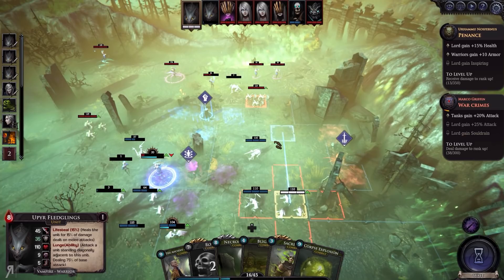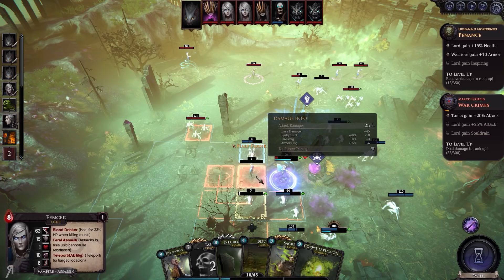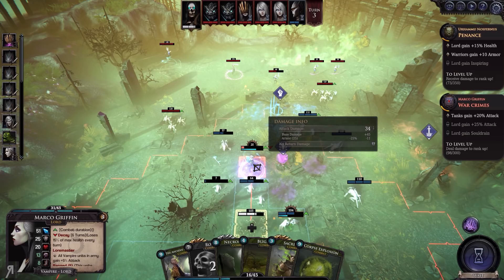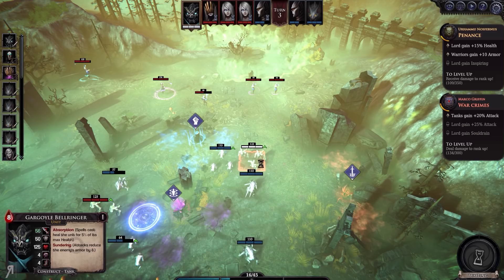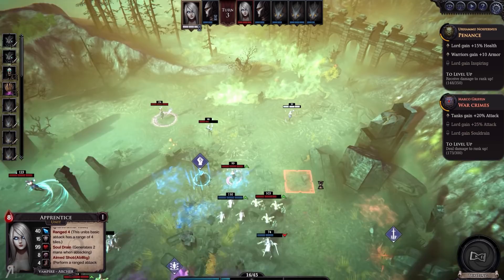These gargoyles are going to be super difficult to deal with — let's do a full flank on this. There goes one of my guys, but that's absolutely fine. Then we'll shoot her for 34 damage — she is completely out of the way and can no longer really affect the battle that much. These gargoyles are really hard, and because they have the aspiration that tanks gain 20% additional attack, that makes a huge difference.